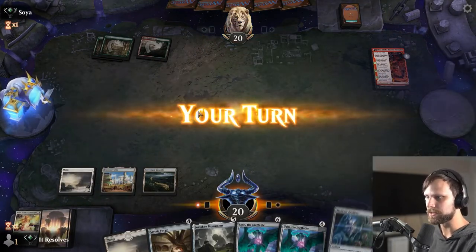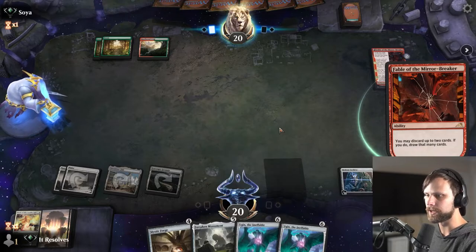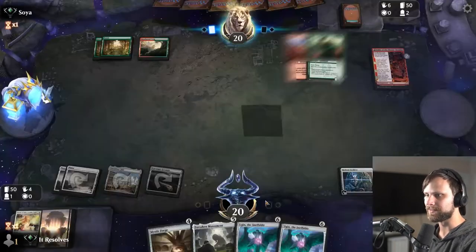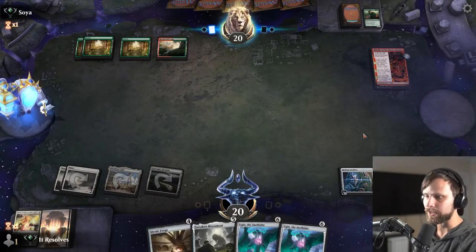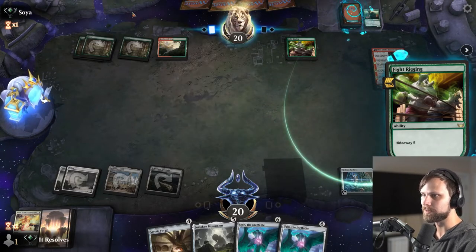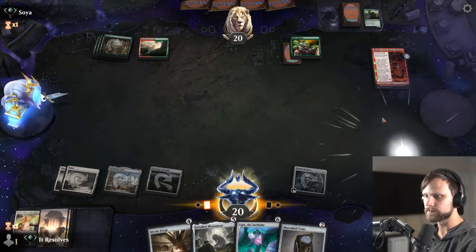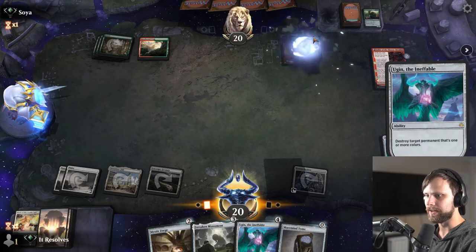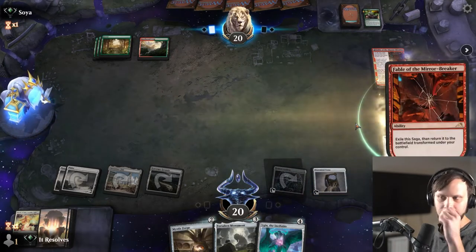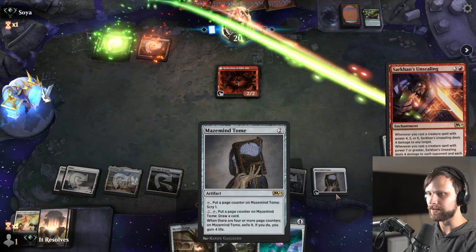They don't get to ramp now, which is great. I'm going to go for the Hedron Archive — I want to get Ugin the Ineffable down but also the Forsaken Monument, and this guarantees we have the mana to do it. They've got Titan of Industry so we need to keep that in mind — they'll have ways to deal with our artifacts. Ugin is going to deal with the Fight Rigging quite well. We'll play the Mazemine Tome and scry at the end of their turn. We have a decent setup to control the deck and get ourselves further in.